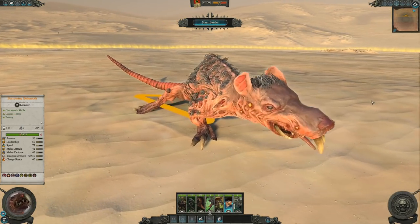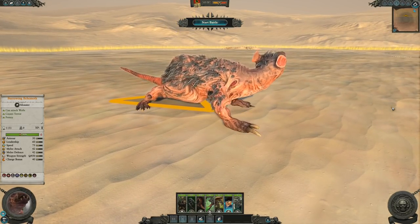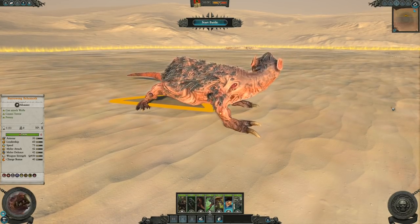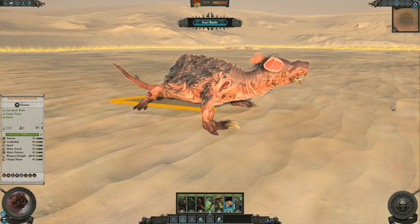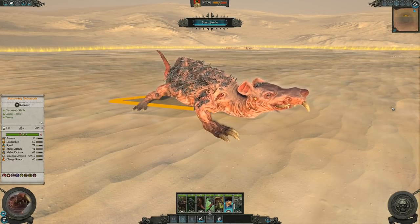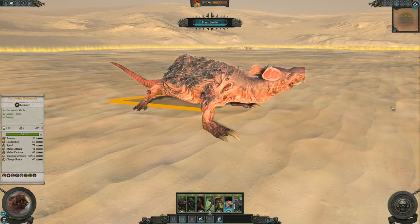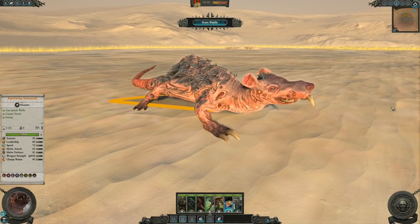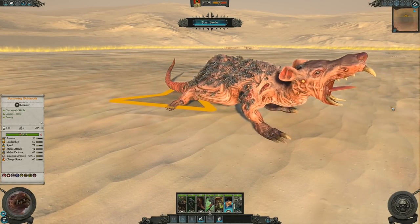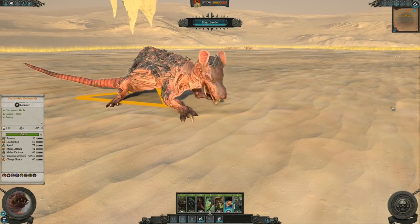The first unit is the Burrowing Behemoth. Cute, isn't it? This naked mole rat is built for siege warfare, a single entity monster with a fairly large health pool. This monster has terror and frenzy, but what really makes it shine above all others is the fact that it can also attack walls. You won't need basic siege equipment — you can just smash down the walls without even bothering to use a siege tower. This is the beast they use to make the tunnels around Hellpit. Large and essentially blind, but it's nothing short of absolutely destructive.